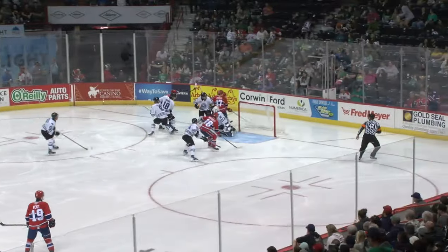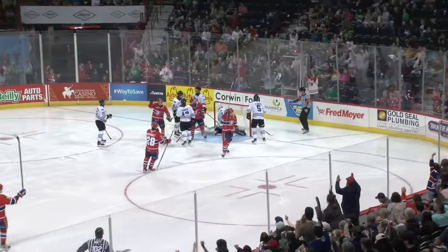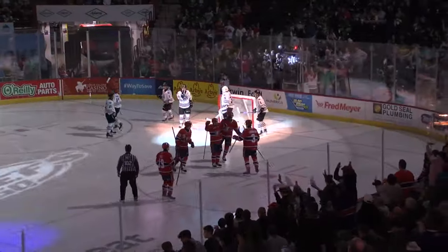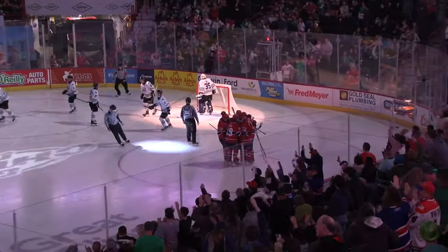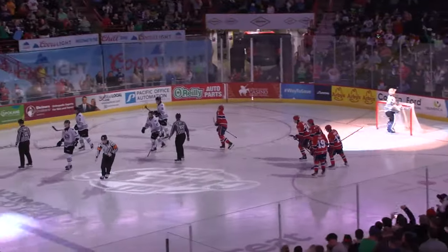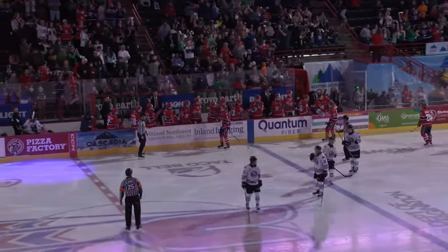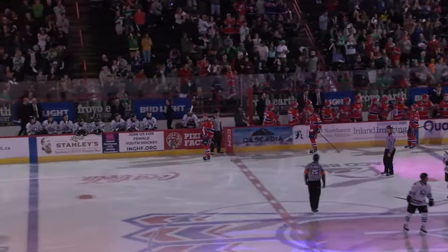They've got a shot off there a little bit quicker. Crampton with it, in behind the net, comes around, backhand shoots — and scores! Brayden Crampton with a wraparound, he hesitated, then came back again at full speed, as Crampton gives Spokane a 3-0 lead, 18:43 left in the second.